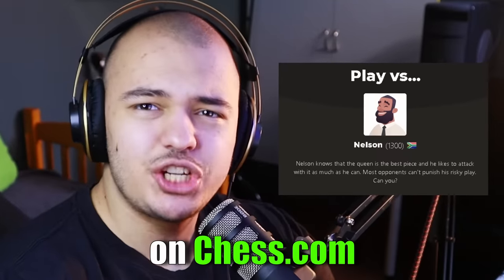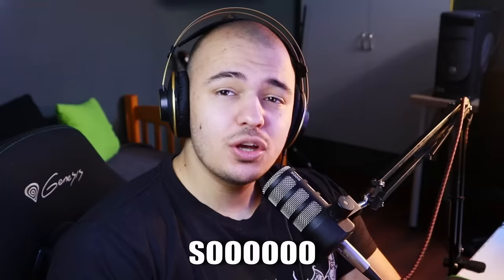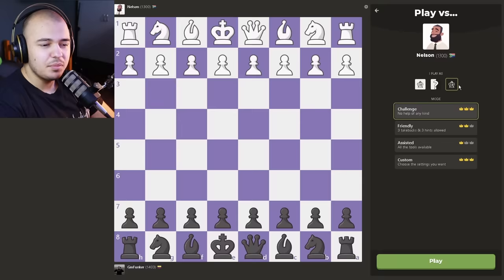Everybody hates Nelson on chess.com. He's a 1300 bot that brings out his queen early and just loves to attack. So what happens when you take his biggest weapon away — his queen? But first, to show you what I mean, I'm gonna play a regular game against Nelson just so you can see his playing style in general. I'm playing with black just so he can have more attacking chances.